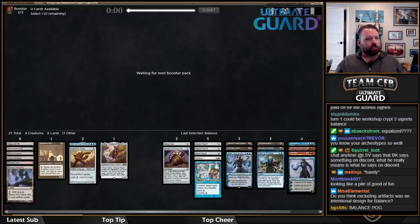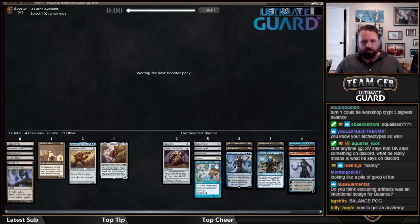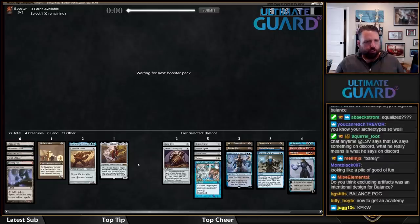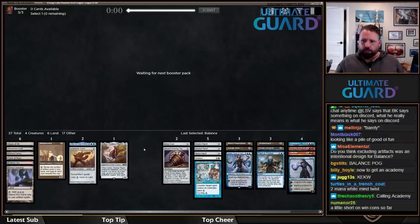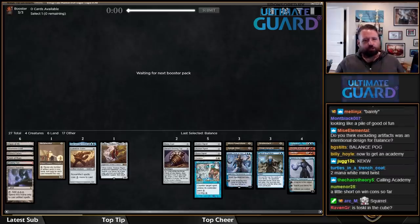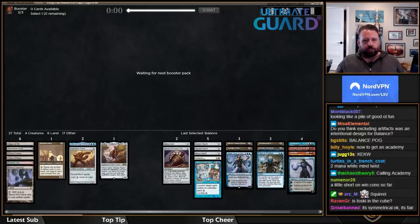How many artifacts are in this deck right now? Three, five, eight, twelve. We're getting a little late to get Tolarian Academy here — we have four more picks. I would love more Signets. I'm really glad I took that Azorius Signet now that I picked up Balance.